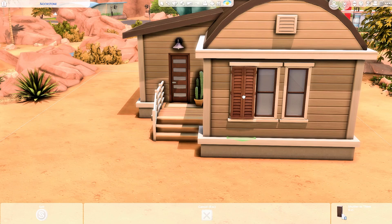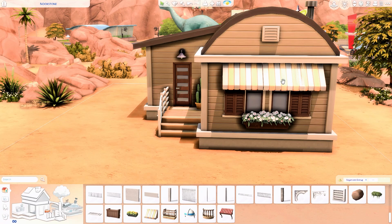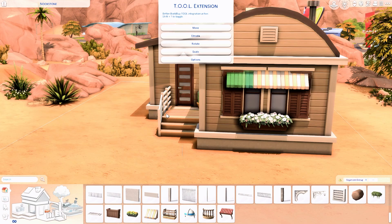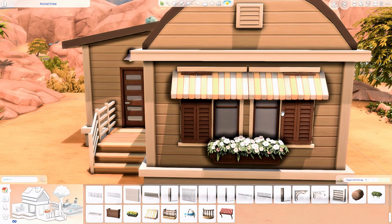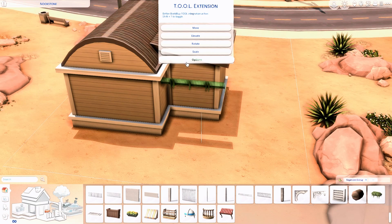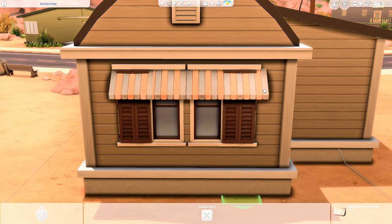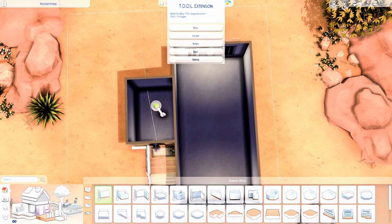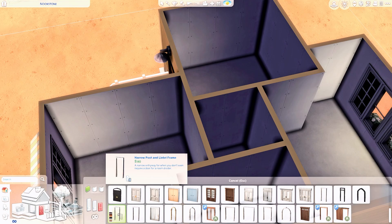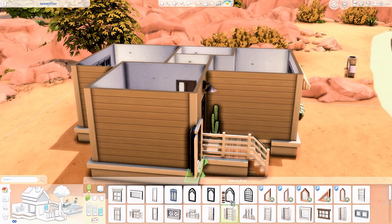I didn't want to just fill the space with landscapes, so I decided to move him into a smaller lot. I felt the original lot was too big for him, and I imagine he doesn't have much to begin with, so a smaller home fits better. For the 40 by 30 lot, I was imagining maybe a family trailer home or a compound of trailer houses — I'm not sure yet, but that's my initial idea.